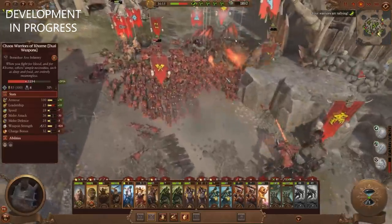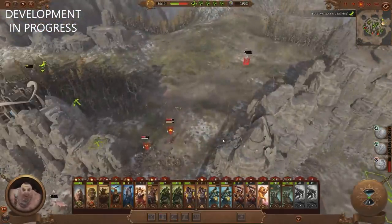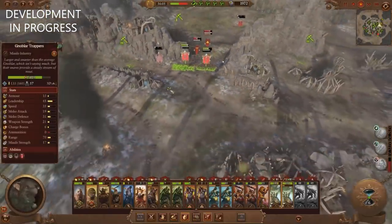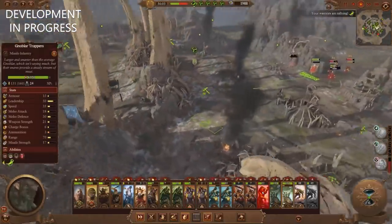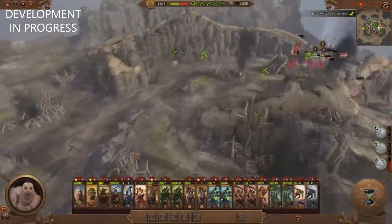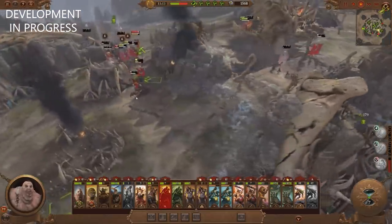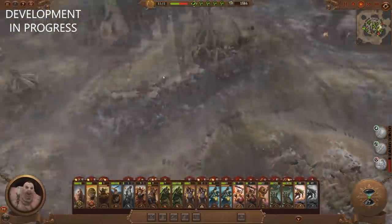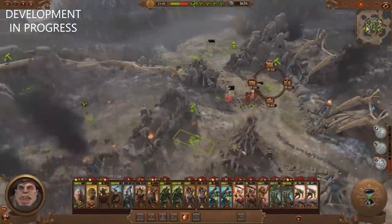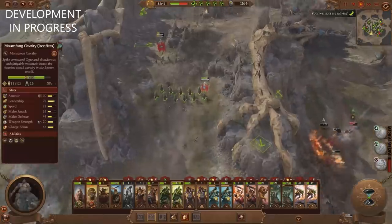The Exalted Bloodthirster — you'd expect that to be really tanky. I mean, it was taking on a Giant, but it's almost dead. Considering the Skull Cannon repelled the wave of Saber Tusks, I think it did pretty well considering it doesn't add much damage. We've got the Bloodthirster really trying to take out the Stonehorn. I can definitely see Stonehorns being a Doomstack — having one on its own is probably not that great, but having a whole horde of them could be really good.